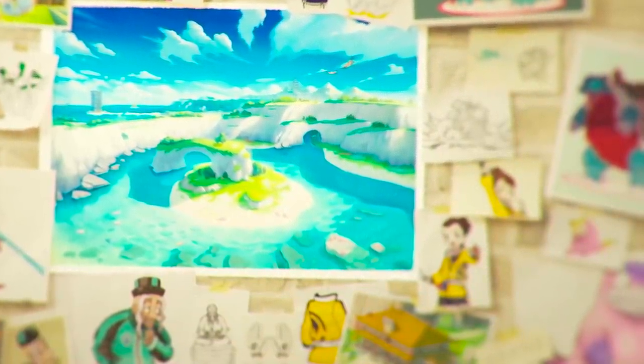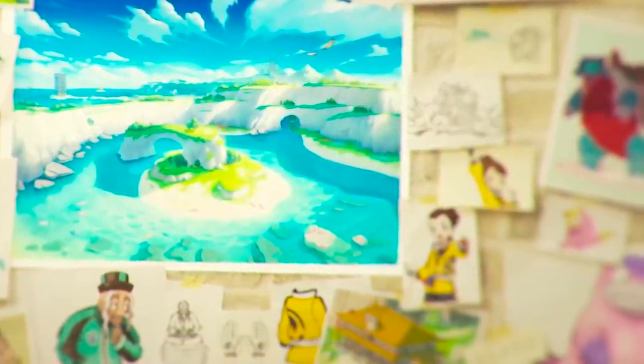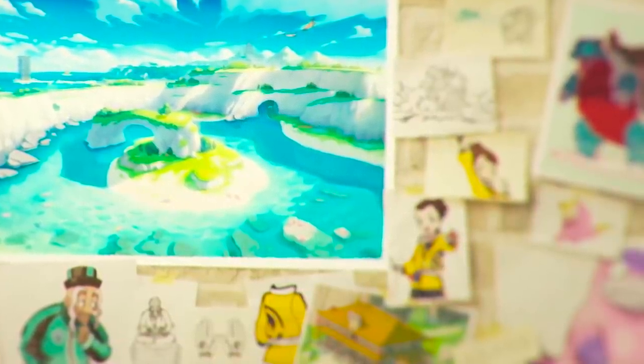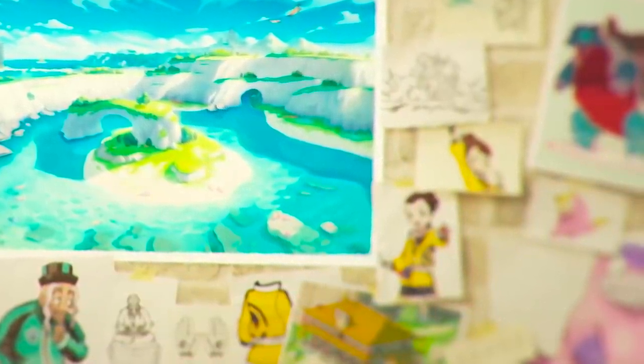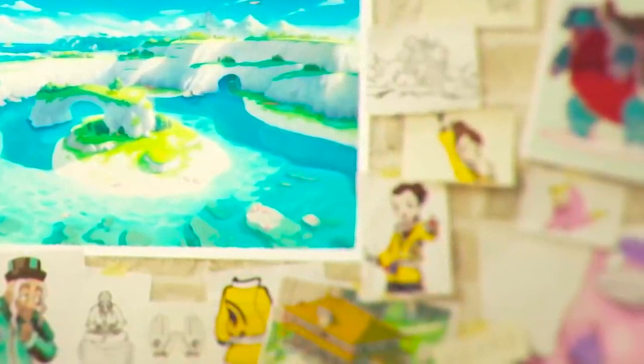We can clearly see its purple hands, and it's got some kind of purple ornamentation on the top of its head as well. It's really hard to tell if it's gaining any kind of typing from Galarian Slowpoke, but you can see it pretty well here even though it was kind of brushed over, so I thought it was worth highlighting.